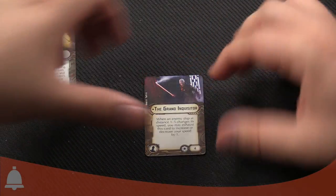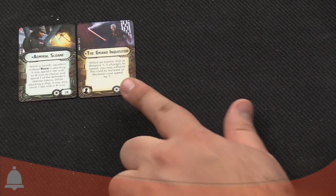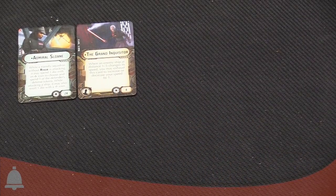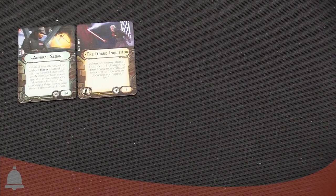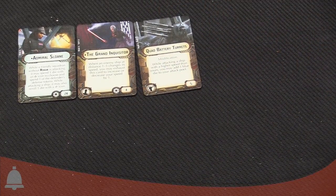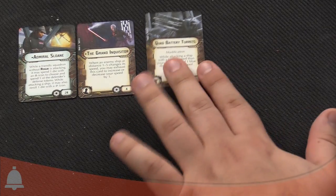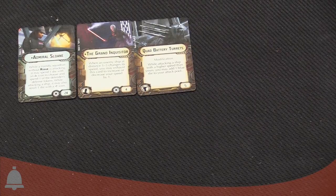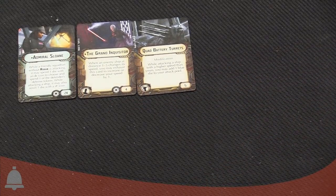We've also got the unique upgrade the Grand Inquisitor. This is the main villain of Star Wars Rebels season one. He is a Sith Inquisitor and he has a really amazing ability. When an enemy ship within distance one to five of you changes its speed, you may exhaust him to change your speed by one. So you can match speed, speed up, slow down, and react to the enemy. This is really good comboed with the new upgrade — the Quad Battery Turrets that comes in here. Quad Battery Turrets: while attacking a ship with a higher speed than you, you can add one blue die to your attack pool, with no range restriction. That can get you a blue die out to range three, which is one of the few ways you can do that, and can let you activate things like Leading Shots at long ranges. That lets you re-roll all your dice at long ranges — combo with the Grand Inquisitor to make sure you're going slower than your target. It's pretty good.